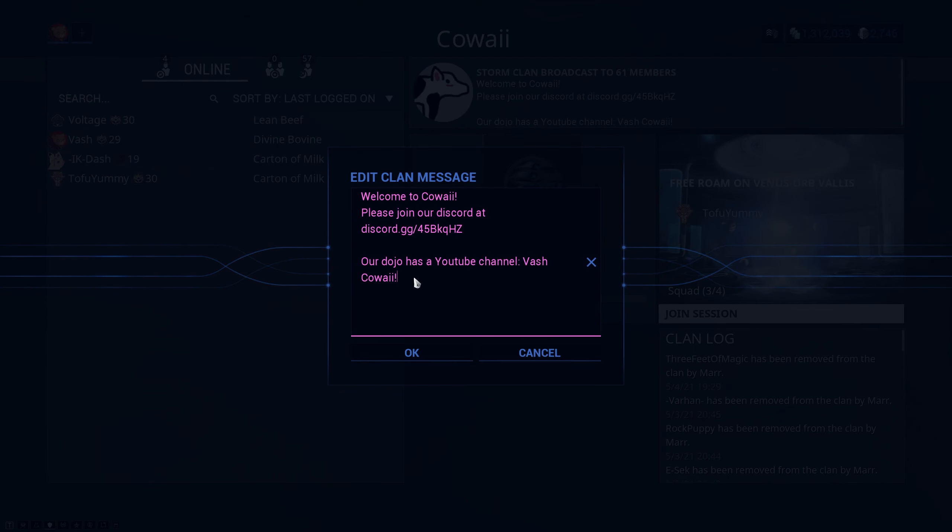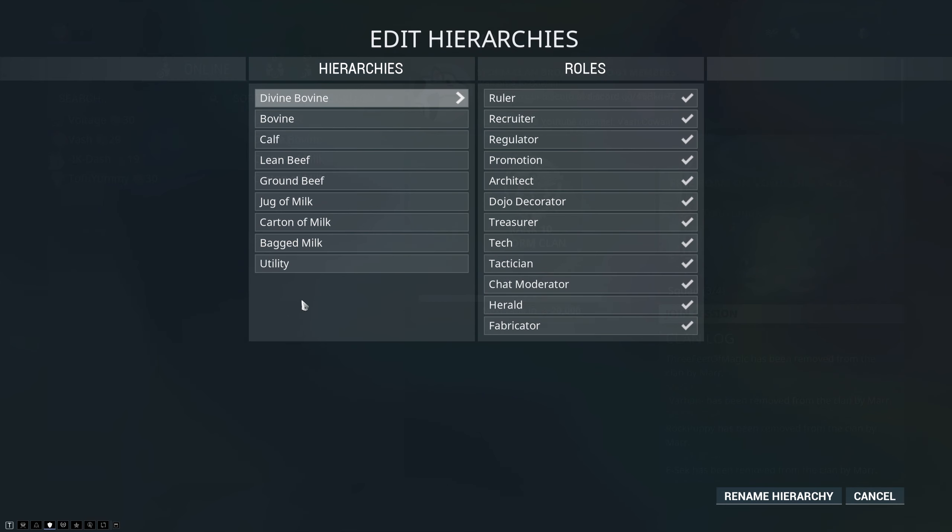Changing the message of the day is straightforward — just follow those steps, pull it up; it does have a character limit. Mostly this should be used for small announcements or directing people to your Discord, because the clan management system in-game is currently not desirable.